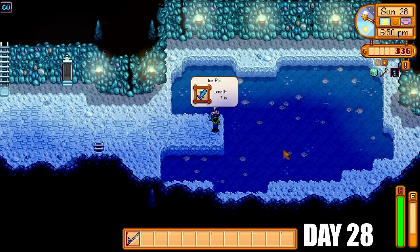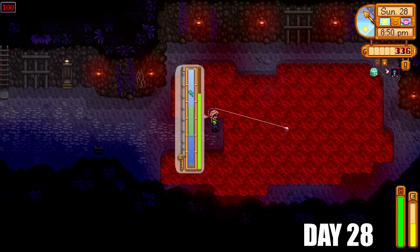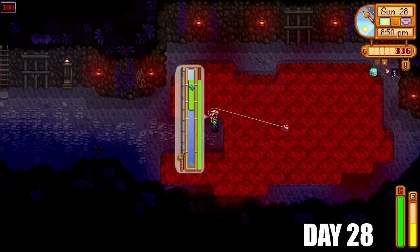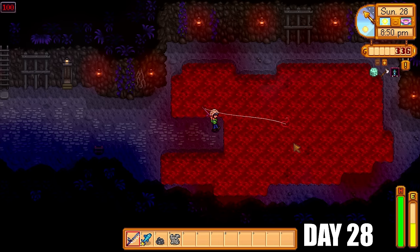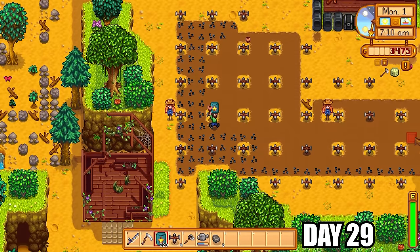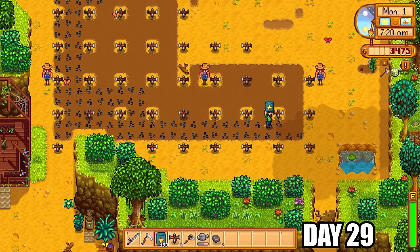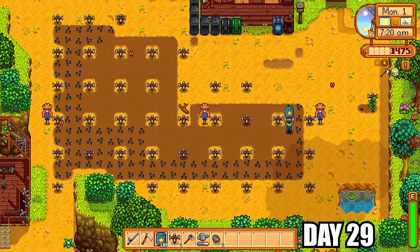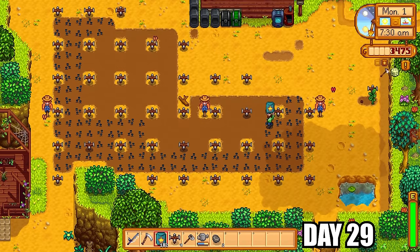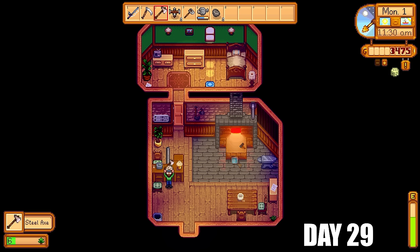The mine-exclusive fish include the ghostfish, stonefish, ice pip on floor 60, and the super-hard lava eel on floor 100. The lava eel is really rare so it takes quite a number of attempts, and even if you get a bite it's very hard to pull up if you're not prepared. I strongly recommend using a trap bobber. It's quite a challenge especially if it takes you by surprise.